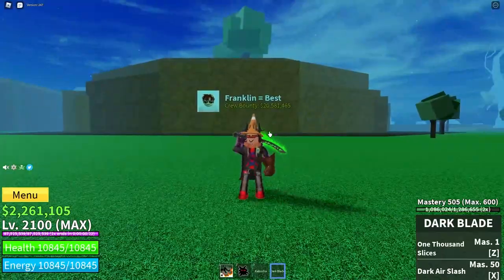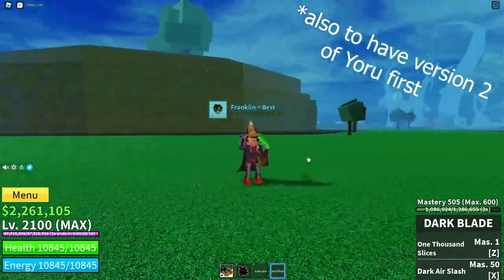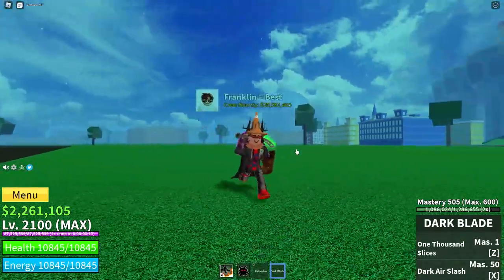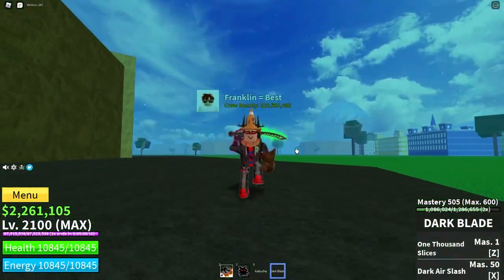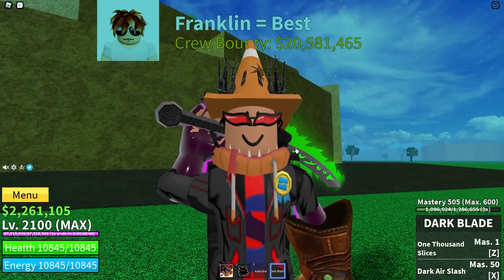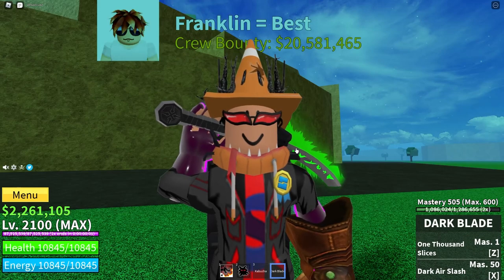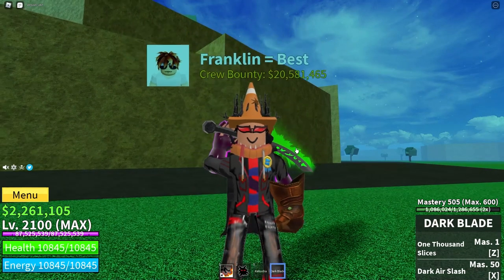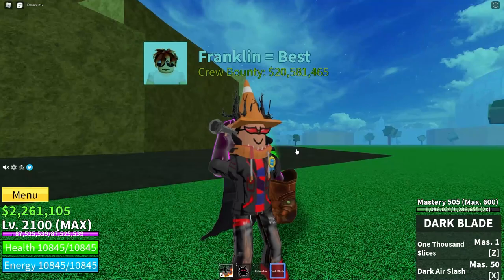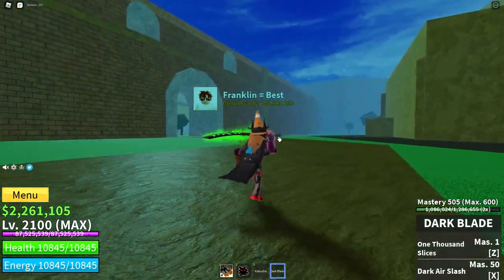The first thing you will need to get the white version is to be in the second sea. When you're in the second sea, you will need to get version 3 of each race that you can get when you spawn the game. Those races include Human, Mink, Skypiean, and finally Fishman.